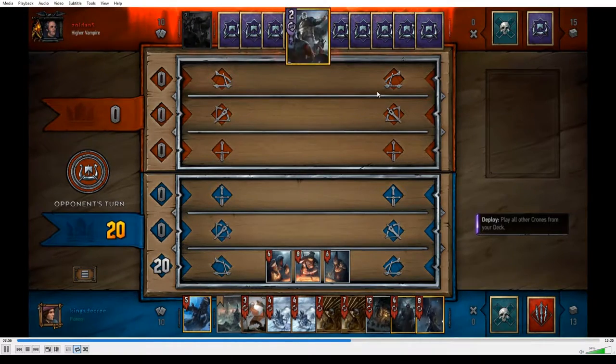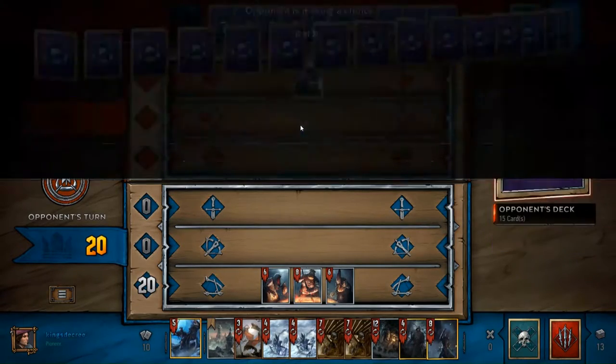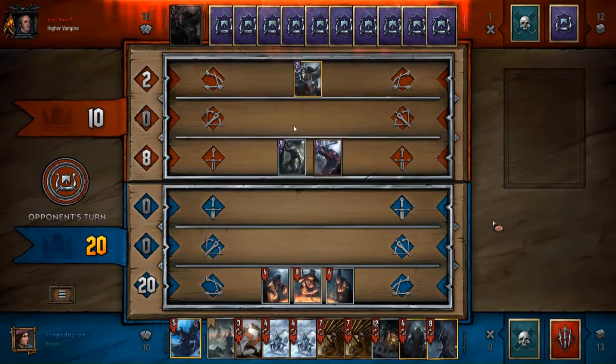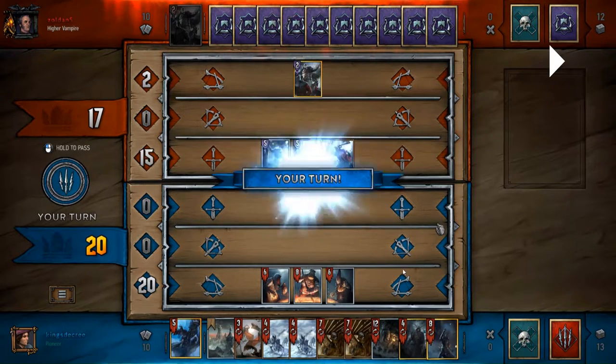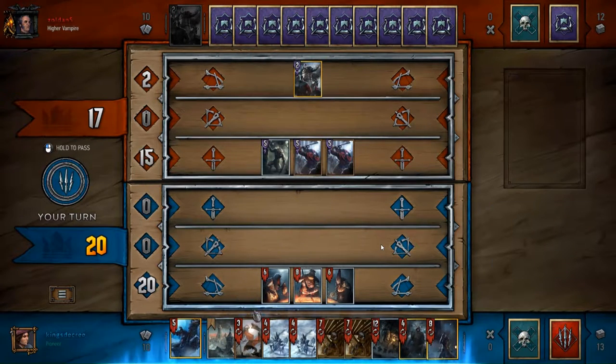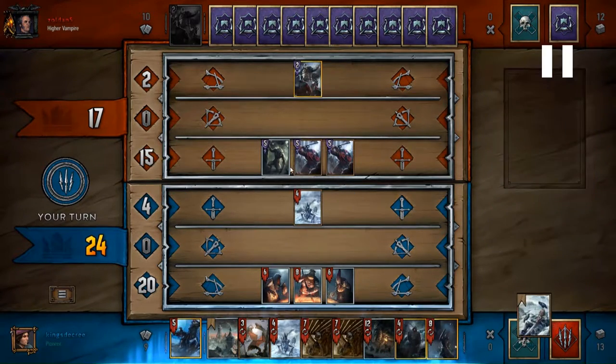Skellige again — what is it, why do I always play against Skellige? Anyway, we're going up against a pretty discardy brand deck. I went first in this round, so I played out my crones. I've explained this before, but it allows me to thin the cards in my deck while at the same time giving me a big enough strength total to make flexible plays like hounds.